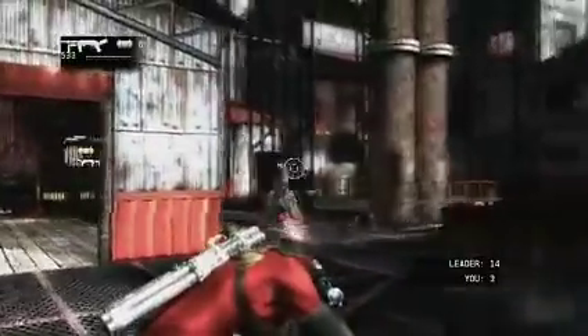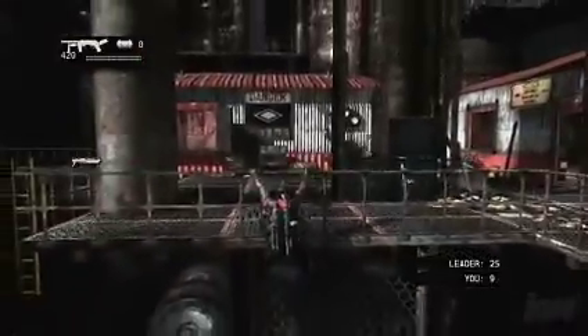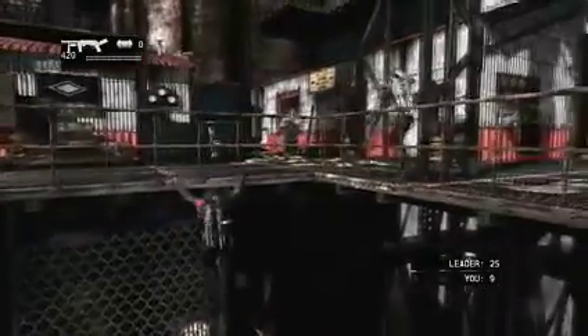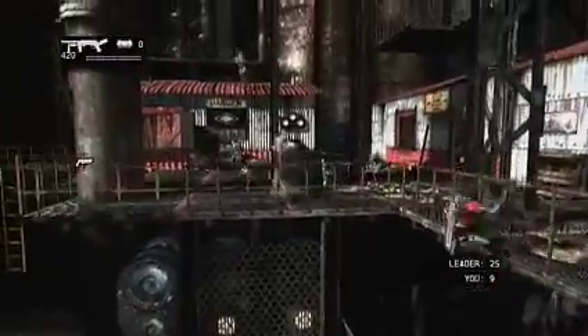Getting up high is usually a good idea, although not always necessary. Here, there's a firefight taking place on the ledge above our character, but because of how we are using the environment, we can easily get away unseen so that we can attack from a safer position.